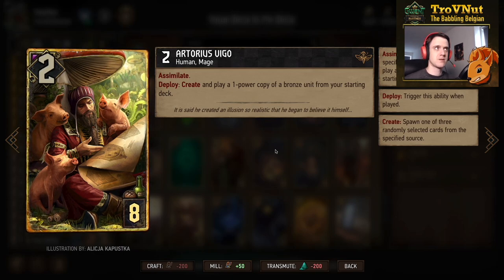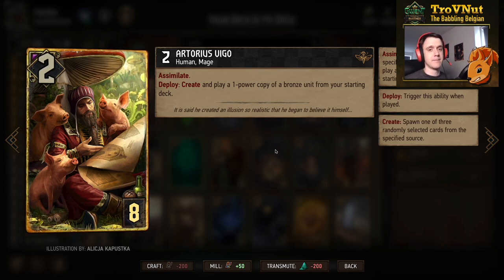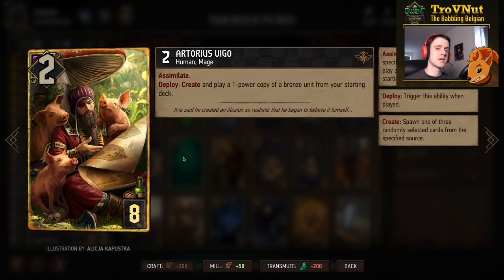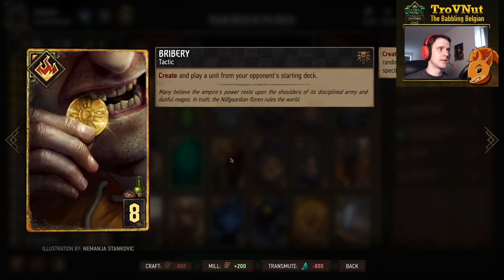Artoris Vigo is a two-power Assimilate card for eight provisions. On deploy you create and play a one-power copy of a bronze unit from your starting deck — six options in this deck: Imperial Diviner, Mage Torturer, Seditious Aristocrats, Duchess Informant, Emissary, or Mage Infiltrator. If you grab a spying unit you trigger Assimilate twice, and if it's a Duchess Informant you can copy another bronze unit and trigger Assimilate again. Always powerful regardless of which unit you get.